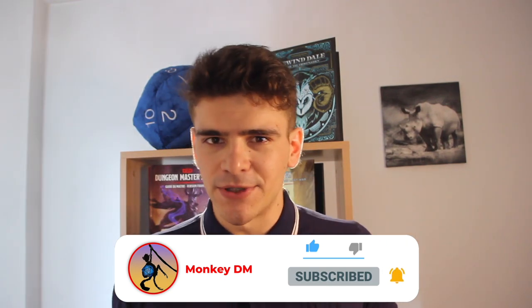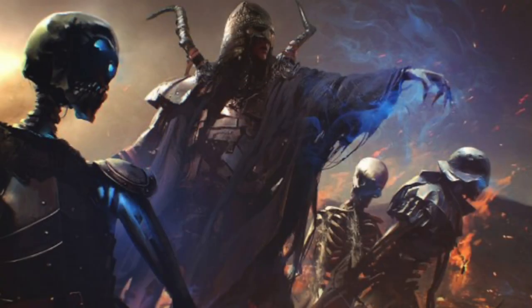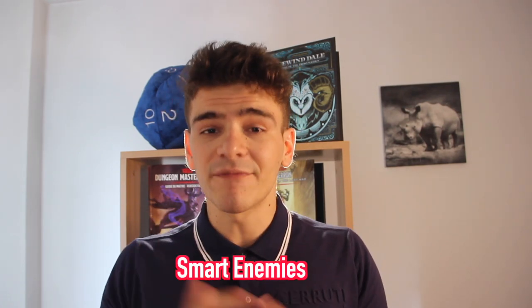Tip number two: smart and dumb bosses. Some bosses will have a high intellect and high wisdom score, more of a lich type, where they scheme and plan. Some of your bosses will be more of a big brutish enemy that doesn't think all that much. When you're facing the smart one, something you could do is have the boss study the party. For example, if the party's main strategy is always to pin down the boss and pummel them to death while they can't move, a smart enemy might devise a teleportation ability or some sort of plan to prevent them from ever being grappled by the barbarian.